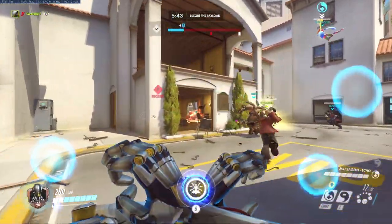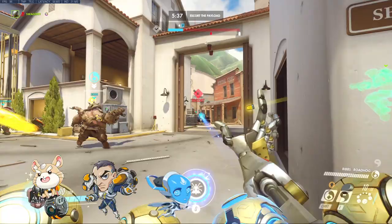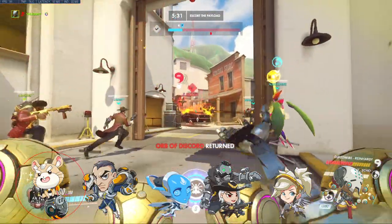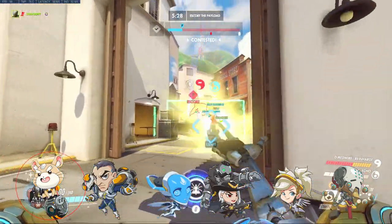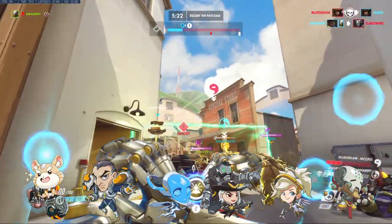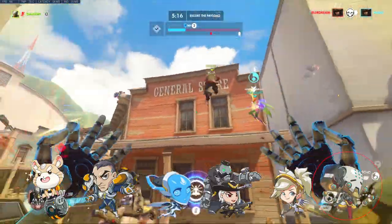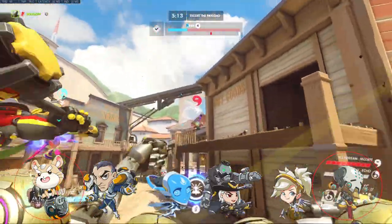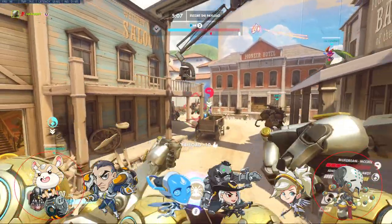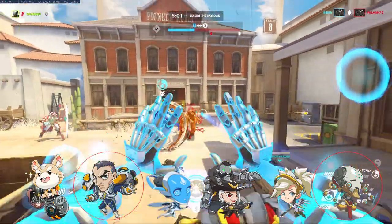The next composition we will cover is the spam dive hybrid composition discussed earlier, including Wrecking Ball, Sigma, Echo, Ash, Mercy, and Zen. This composition wants to have the Wrecking Ball make space and create time for the Sigma, Zenyatta, and Ash to rotate into an optimal position to overwhelm the enemy with damage from multiple angles. While there may not be crazy ultimate synergies, each ultimate stands as a threat on its own. As Zenyatta in this composition, your goal is to heal the Ball in his engagement and rotate into a position that grants you the greatest line of sight to deal the most damage. Make sure that when playing in compositions like this, you play with your Sigma to take powerful off angles and destroy your opponents.